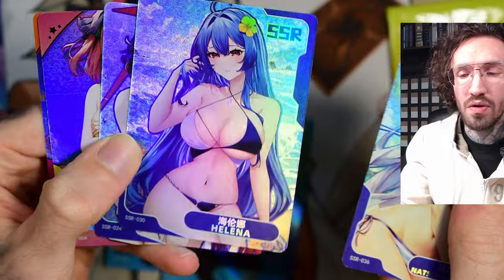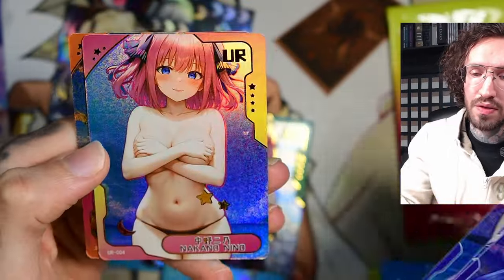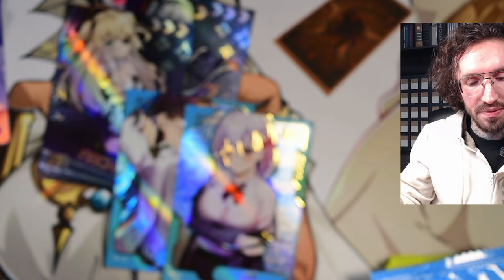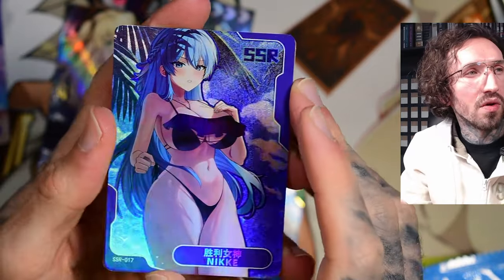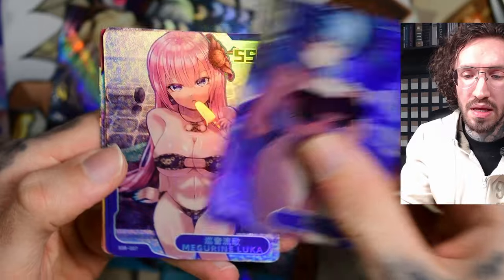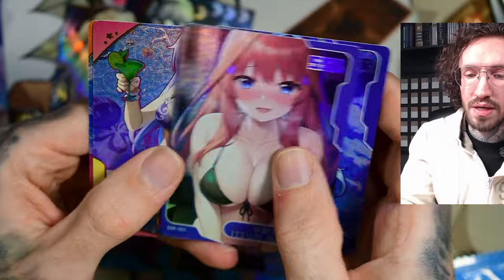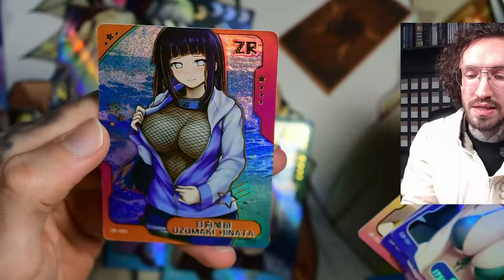In general, the lower rarities — the characters in this set — they don't really give me anything to be honest. I don't know them, I don't like the designs this much either. Like AI art or weirdly looking, to be honest. This one maybe is pretty nice — Nakano UR and ZR Hinata.